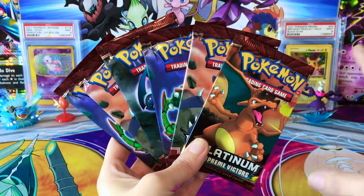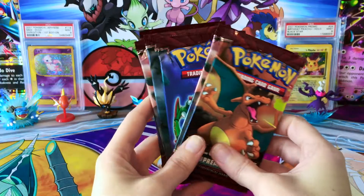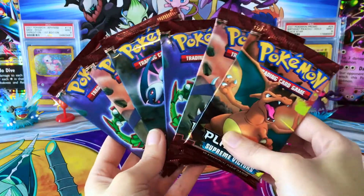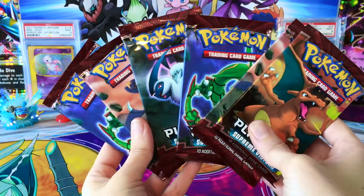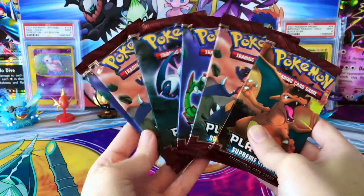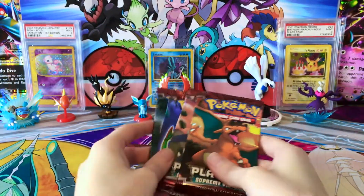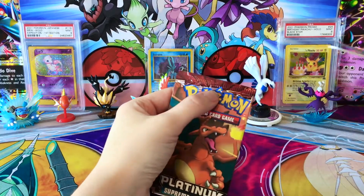I'm not as familiar with this set because I was not collecting back when these were released, but I do believe there are Level X cards you can get in here, and I think Charizard is actually one of them. We're just going to get into these because I have had them sitting around for a little while. I went and picked them up after we talked during the live stream about opening some older packs, so yeah, let's just do this.